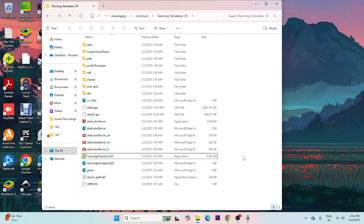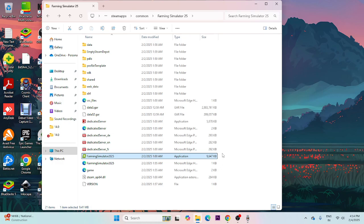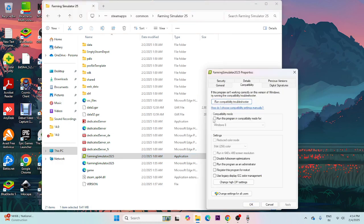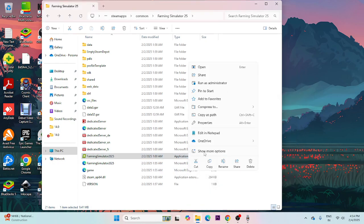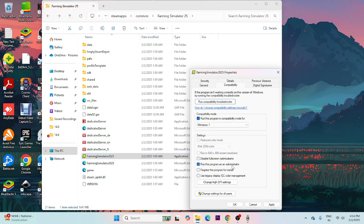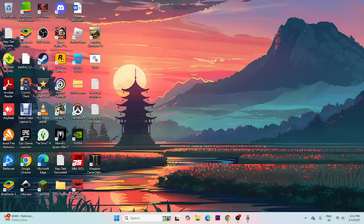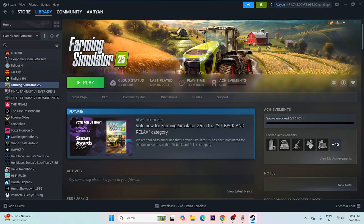If that doesn't work, run the game as Administrator and in Compatibility Mode. Right-click the .exe, go to Show More Options, then Properties, then Compatibility. Check 'Run this program in compatibility mode' and set it to Windows 7, click Apply and OK. Also right-click, go to Properties, Compatibility, check 'Run this program as an administrator', then Apply and OK. Then go back to Steam and try launching the game.